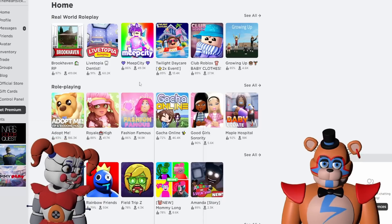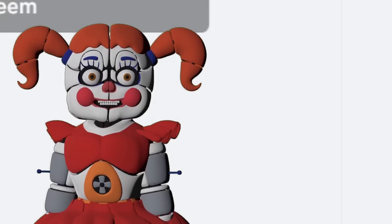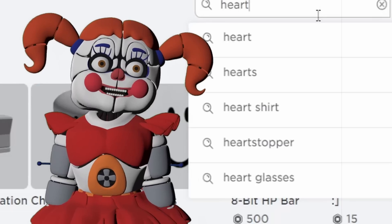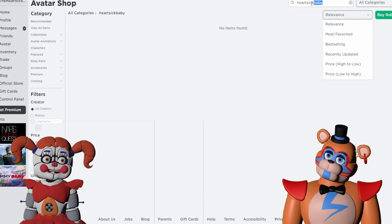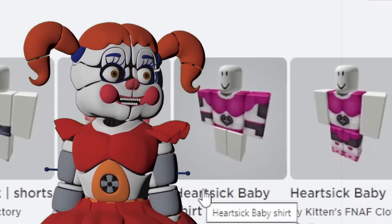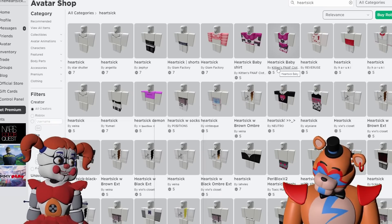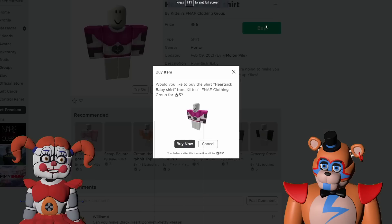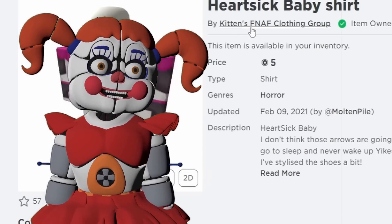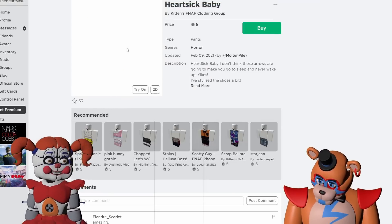So here we are on Roblox. We have THE Heart-Sick Baby account. Obviously the first thing we need to do, Freddy, is get some Robux. Now, you own a bass hat. Anyway, we're going to head over to the avatar shop. We can type in Heart-Sick Baby — no items found. Let's just do Heart-Sick. There's a Heart-Sick Baby outfit! I really didn't think there was going to be. We're going to go ahead and buy it. There are really some FNAF fans out there. We should just go to Kittens FNAF Clothing Group every time. Outfit is covered — that was easy.